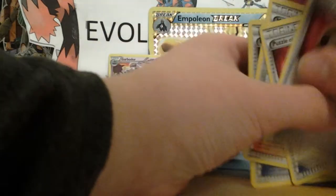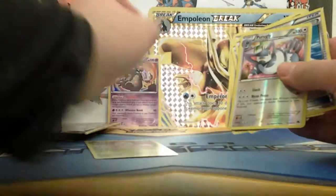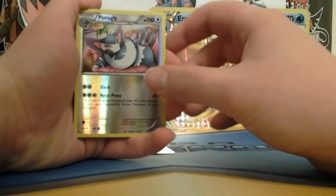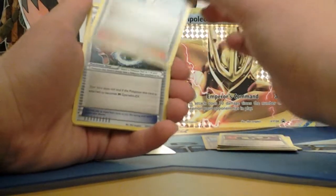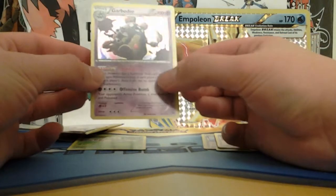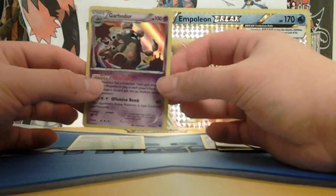Let's recap what we got. These are pretty interesting — I will admit they are weird. We got Pancham, a Reverse Potion, a Reverse Chikorita, a Puzzle of Time, another Puzzle of Time, Misty's Determination, Gyarados Spirit Link, and the best card is Garbodor Hollow. These are the weird packs — one dollar at the Dollar Tree. You could get an Ultra Rare, but the odds are very unlikely. You can buy a whole entire booster box of these things, but I'm not gonna do that.